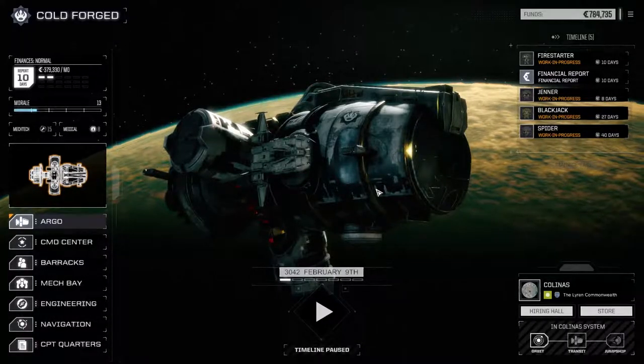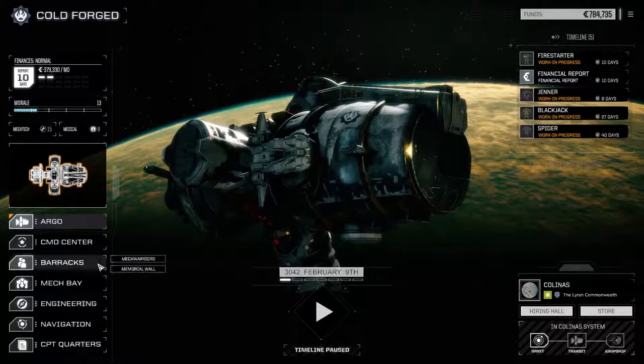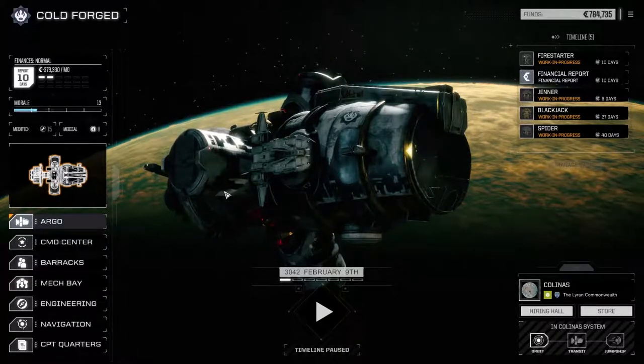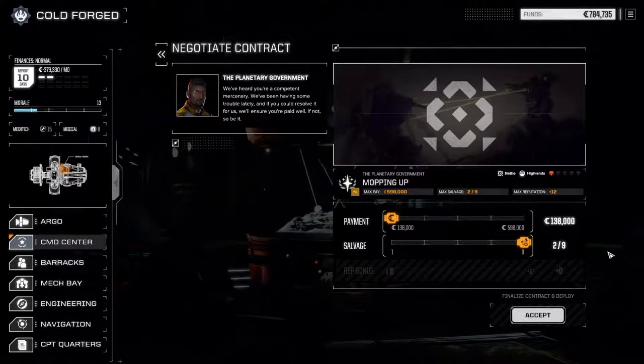Hey everybody, welcome back to another episode of Rogue Tech Cold Forged. Last episode we spent the entire time building our Light Lance back up and running again, and we were able to add a few skill points to our pilots for the main lance. Today we are going to take on another one skull clan mission. I'm going to go to the contracts and there is a mopping up mission — a Steel Viper lance escaped the battlefield so they're slightly damaged. There's a good chance of getting some salvage opportunities here, so we're going to take this. Not 100% sure if there's more than one lance, but we're going in assuming only one and taking full salvage because we want clan parts for sure.